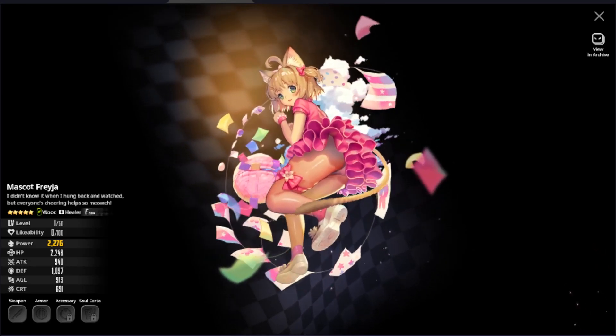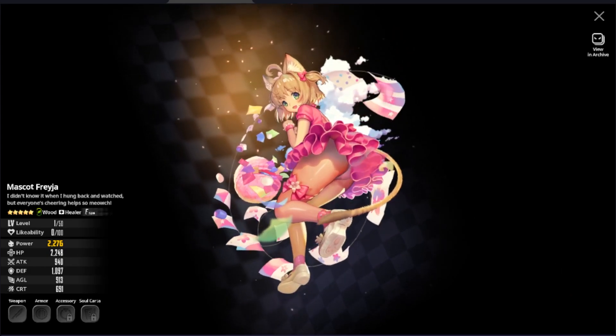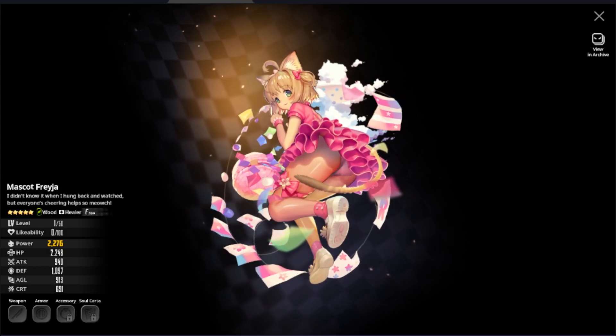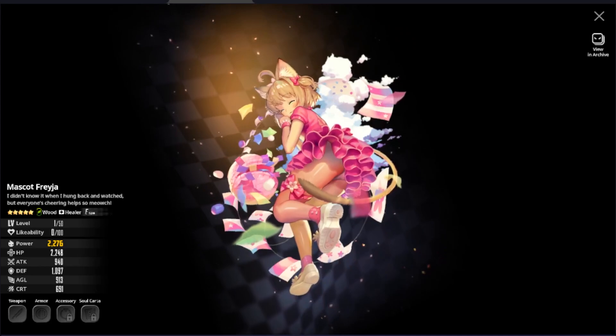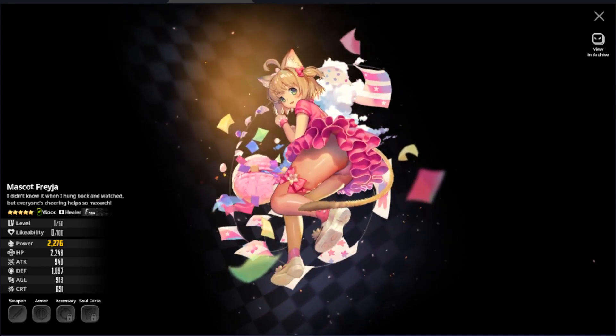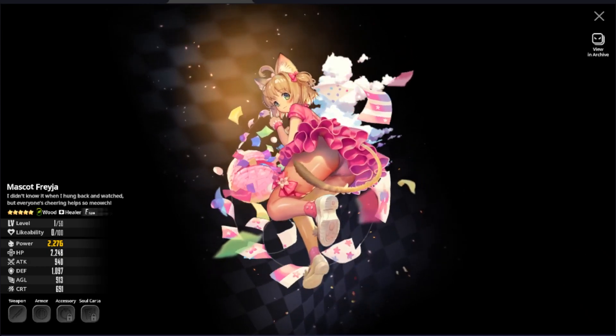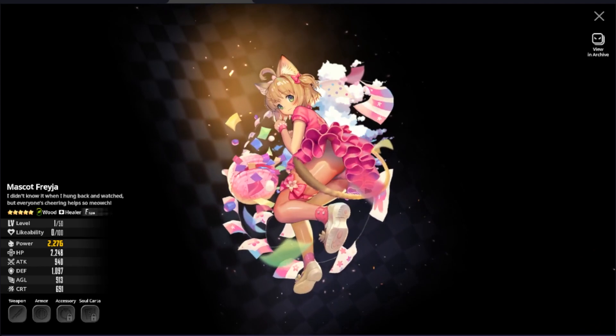Next up we have Mascot Freya, the wood type healer. This healer is the best for World Boss Trial events and will do very well if you are a newer player lacking sustainability in story mode. This would be the last option I'd personally suggest from this box. The rest varies on your archive and current uncaps, so leave questions in the comments.